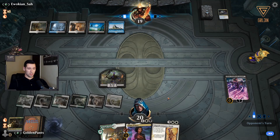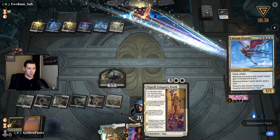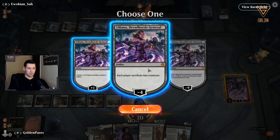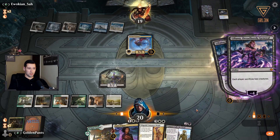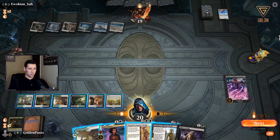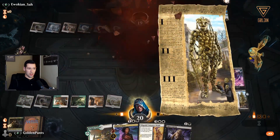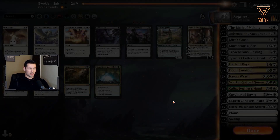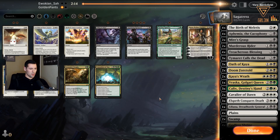We might be getting lucky — he might have Dream Trawler though. Oh, that's perfect! I don't need you to be targeted when I have that — perfect. All right, so we get a little bit lucky. I think he doesn't have anything to deal with that. It's fine — so that was not how the deck is supposed to work, but turns out Liliana is a good card.